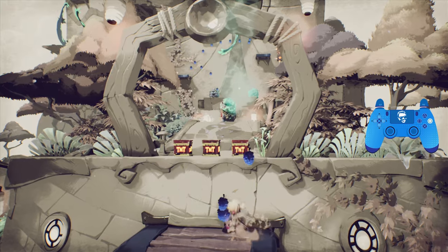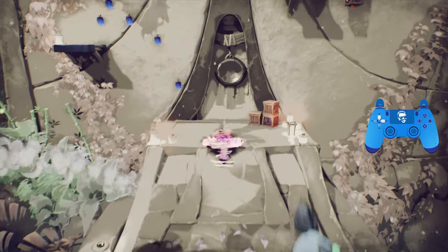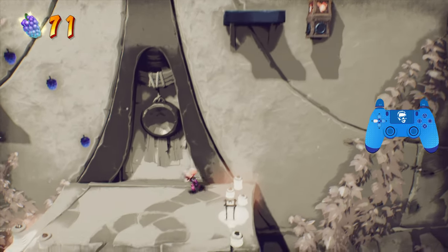Jumping over here. You want to just trigger one of these TNTs and then just move forward — the quillens will sort of line up with you so they die. Then we're going to break these boxes. You can bounce on this five times, you don't really have to. There's just a ton of fruit in this stage.